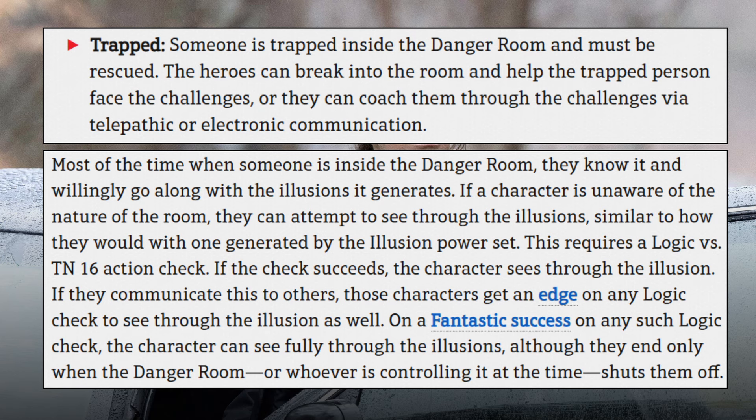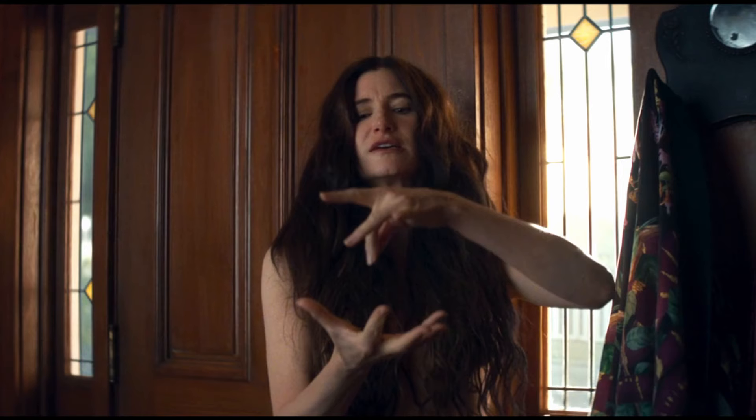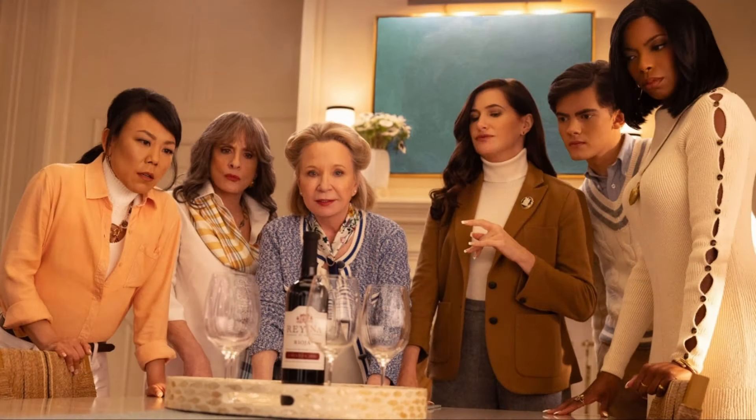Another thing you can adapt from this episode is the idea of Agatha — or any character — being depowered. It might not be fun for a player who's already been playing a Rank 5 Agatha Harkness to suddenly drop down to Rank 1, but it could be fun to start a campaign with all of the characters at Rank 1 and use the road as a way to regain their former glory. The prize at the end of the road could be the restoration of some or all of their power. And finally, in the show it's Agatha who is trapped in the hex alone, but if you're adapting this for an adventure, you could have the entire party trapped in the same way, and they have to work together to break out of the hex rather than rely on an external character like Teen to do so.